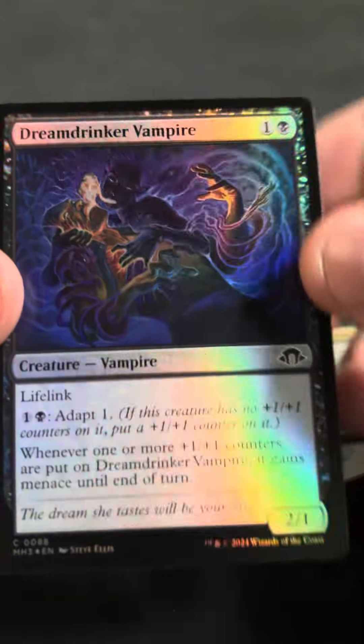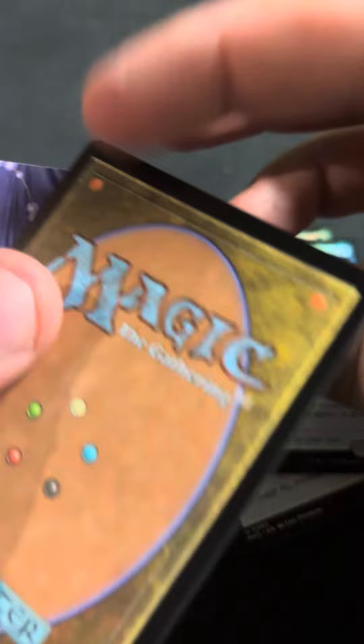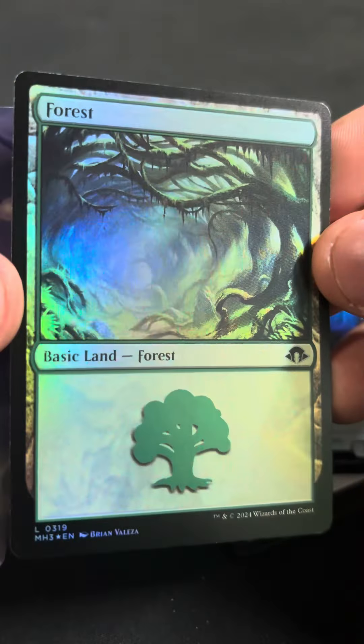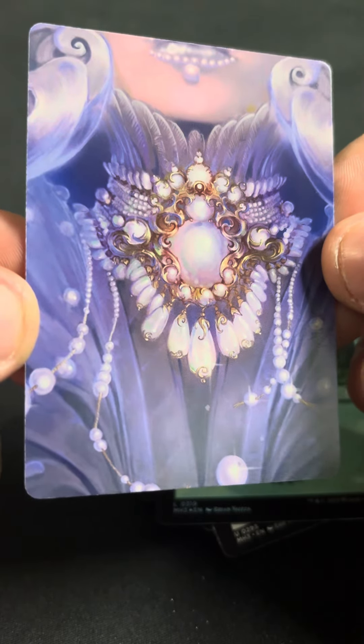Oh, this is going to be a Yikes pack. Dream Drinker Vampire as the foil. We got a foil forest. And we got a Pearl Medallion as the art card.